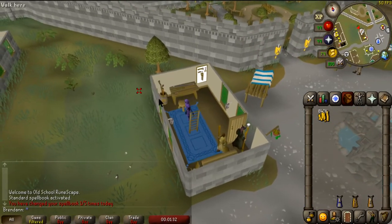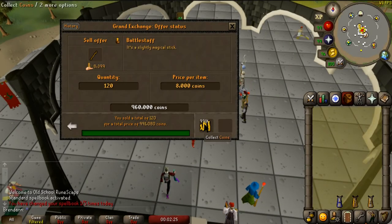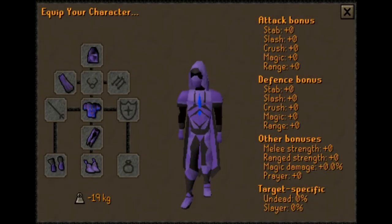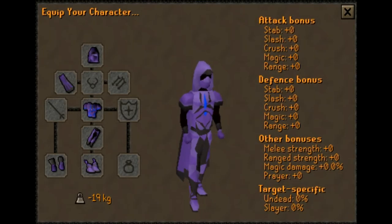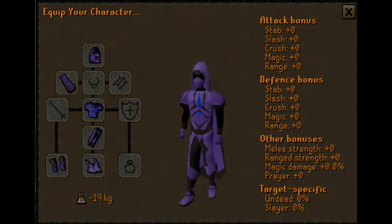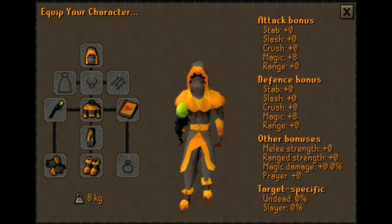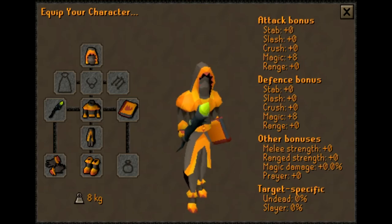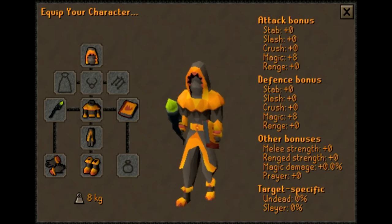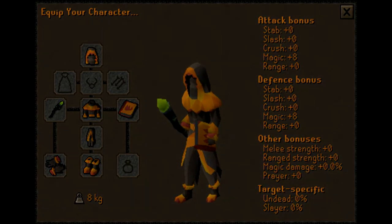Varrock Diaries offer daily discounted battle staves from Zaff's Staff Shop, allowing you to make consistent money every day. Skilling outfits can be obtained for various skills — the Graceful Outfit, obtained through rooftop agility, restores your run energy 30% faster but only while wearing the full set. The Pyromancer's Outfit gives a total of 2.5% extra Firemaking XP when the full set is worn, with each piece giving its own bonus and the full set providing an additional 0.5% set bonus.